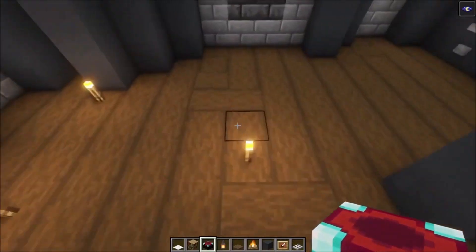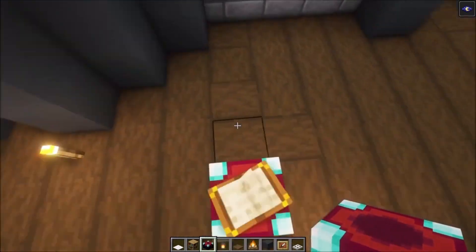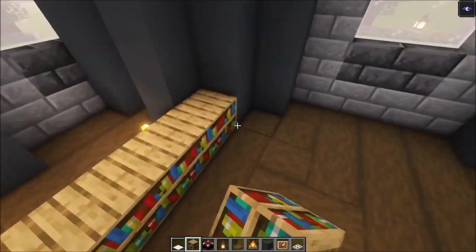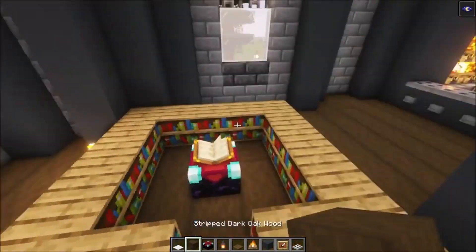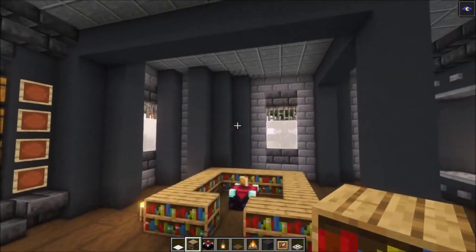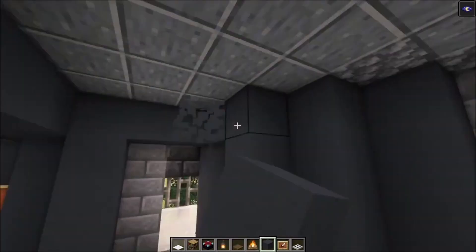Then we are going to create an enchanting room. Start with an enchanting table right here. You want to go exactly in the same line as this, then go back one block from this row. After that, cover this with some bookshelves. This is actually enough for level 15, so keep that in mind. Then we are going to make a simple bookshelf shape right here.